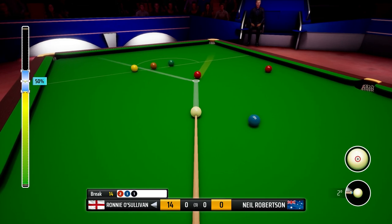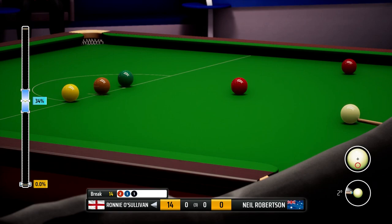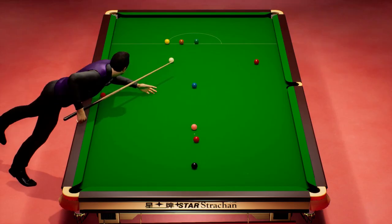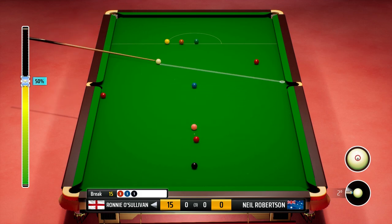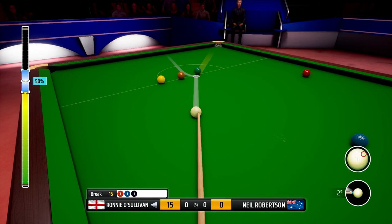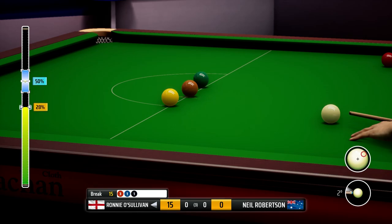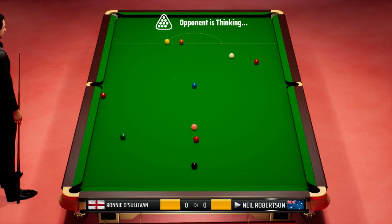Right in the heart of the pocket — what a wonderful pot! Let's reduce that power a little bit. This difficulty seems good for me — we will move up to master difficulty eventually. The green is the shot here, plenty of top spin and right-hand side. Oh dear, missed the green by an absolute mile. Well, he's left half a chance.